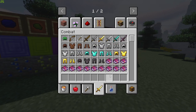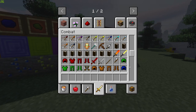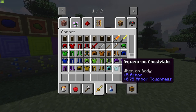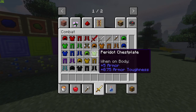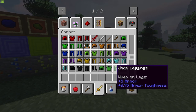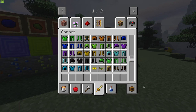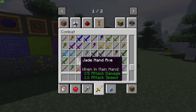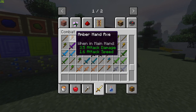This mod isn't perfect and has a lot to work on, but for where it is and how little hype it has, it's fantastic. These are the armor sets currently in here: ruby, emerald, topaz, erudite, amethyst, jade, onyx, aquarium, turquoise, and a few others. We also have different weapons and tools including spears and little axes.